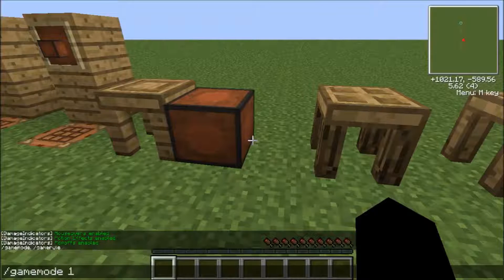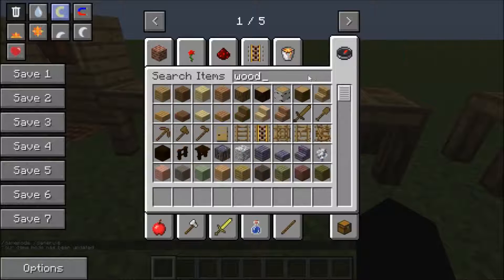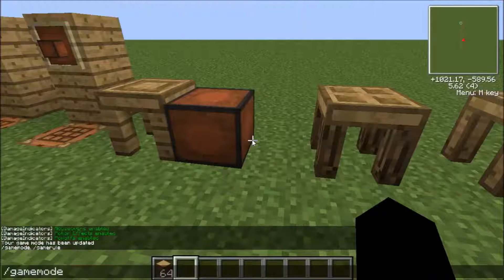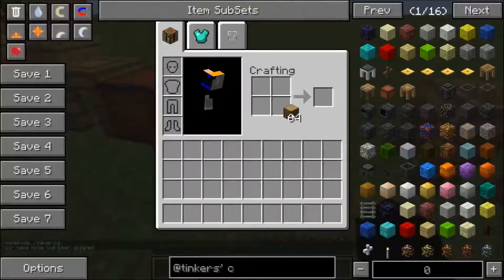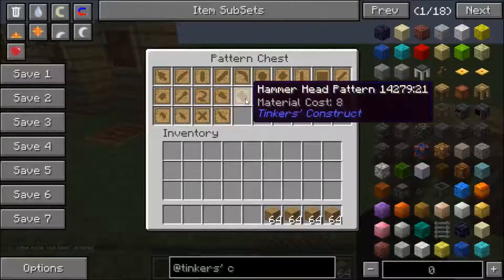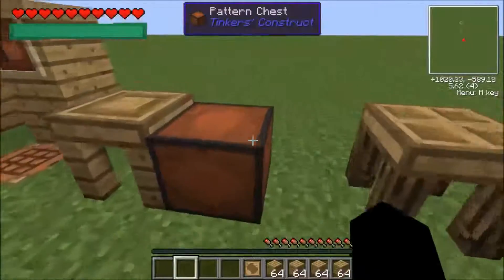I'll go into game mode one and grab some wood for this, then back to game mode zero. Now we're just going to make a hammer, because why not?